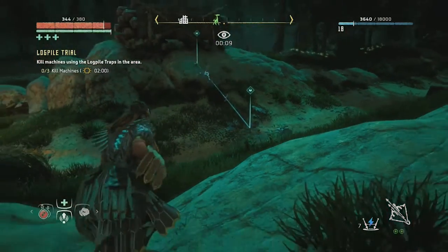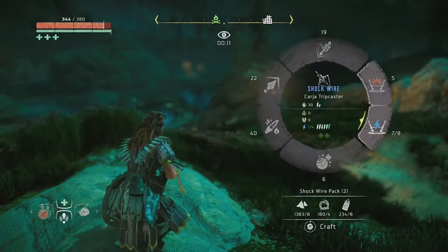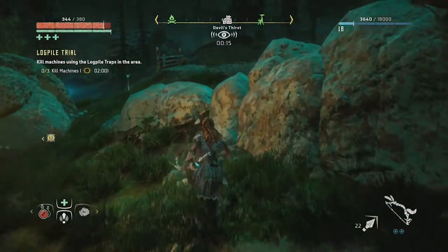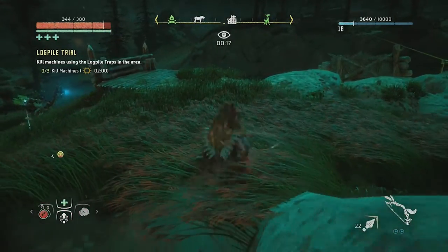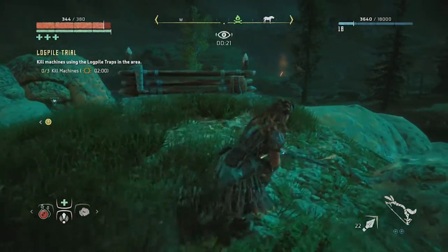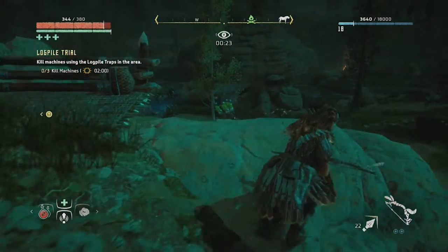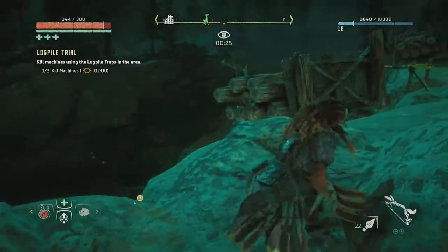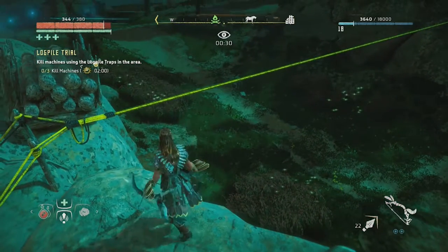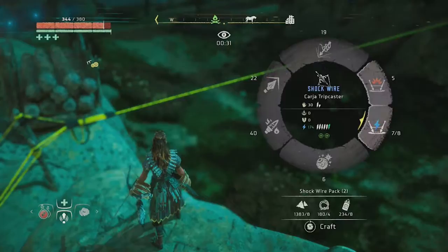Basically what you want to do is place as many electrical tripwires as you can just under the lockpile traps. I placed one on the short side here. You can place multiple traps wherever you want — just go and look out for some lockpile traps — but I chose mine a little more tactically.